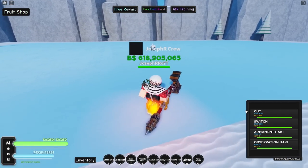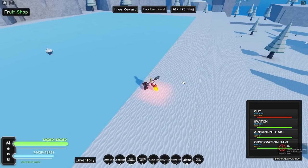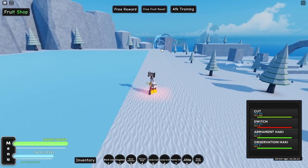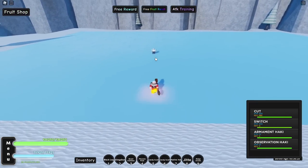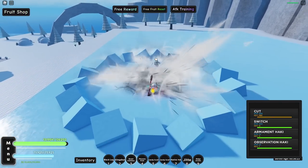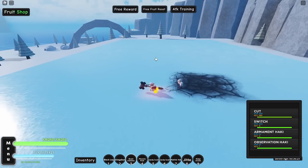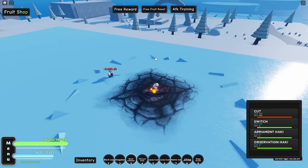We have only two skills. The first one is Cut — something like this. The second one is Switch. Let me switch it again to the first skill and let's see the damage: 21 and a half K. Let me show you guys that turning on Arament Haki does nothing on this one — you can see, same damage. So you don't have to worry about it. So 21 and a half K.